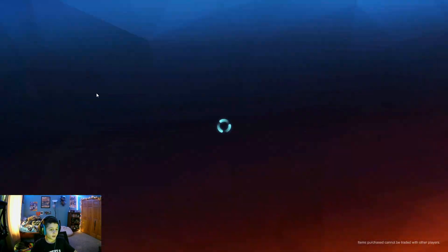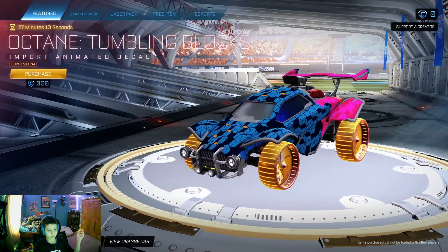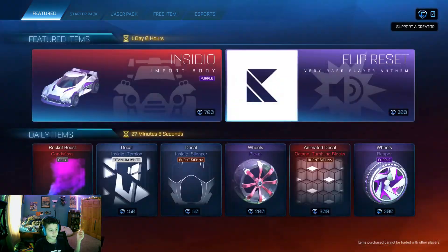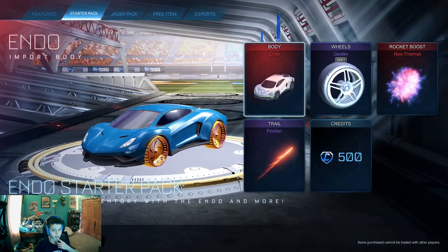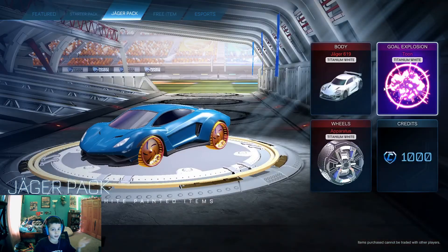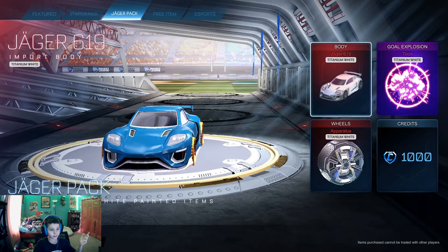First of all, you can get it from the Item Shop. You can get anything from the Item Shop. There are different packs in here, like the Endo body, the Jagger pack, Titanium White — I didn't even know that was in there.